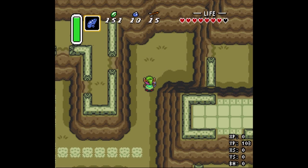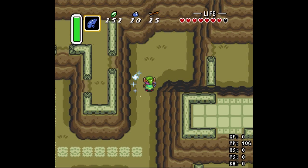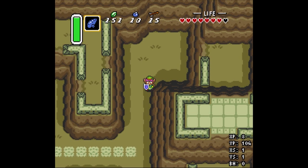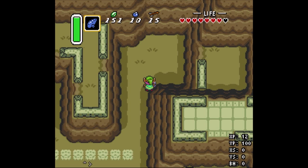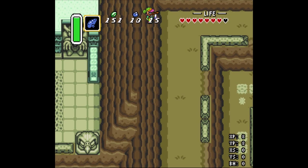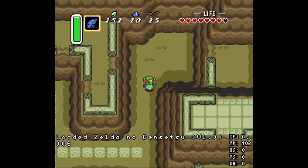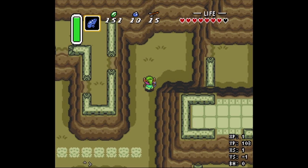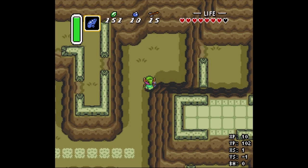This clip is an upward teleport — I use this one in reverse boss order. Instead of putting you all the way through the screen transition where it wraps you around to the bottom of the screen like the DMA does, it actually puts you right below the screen transition where you trigger the transition, and the game places Link at the bottom of the screen above.